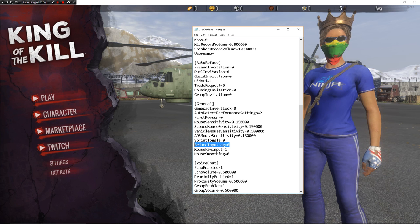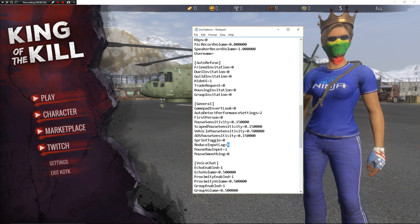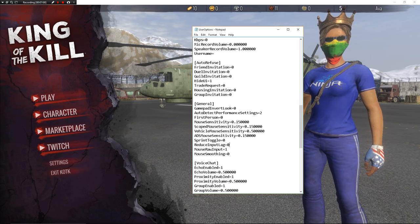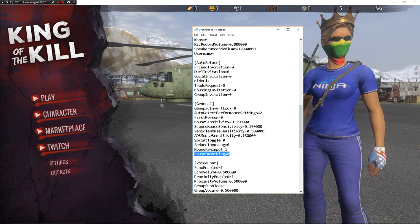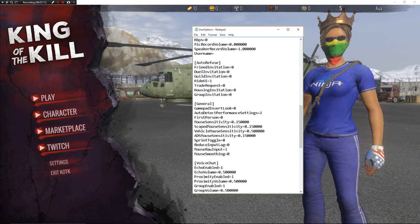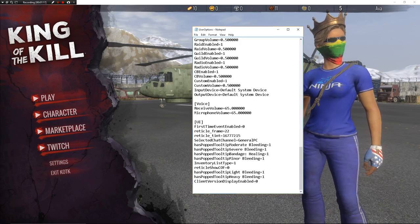I also turn reduce input lag to 0. It's supposed to reduce input lag, but it actually makes me get more — I don't know how that works, but that's just how it is for me. Make sure you have mouse raw input on 1 — that is a very big one. And mouse smoothing on 0, obviously. Everything else like voice and UI is all up to you.